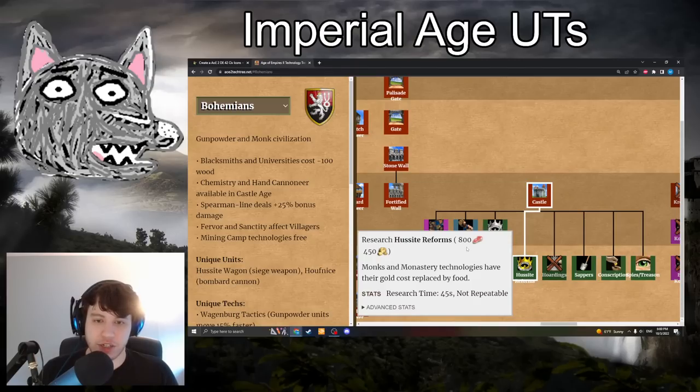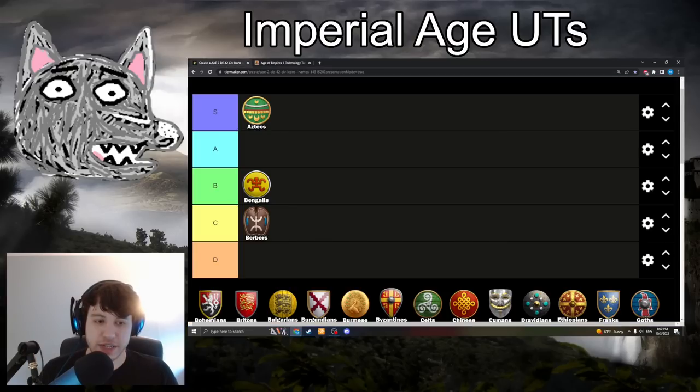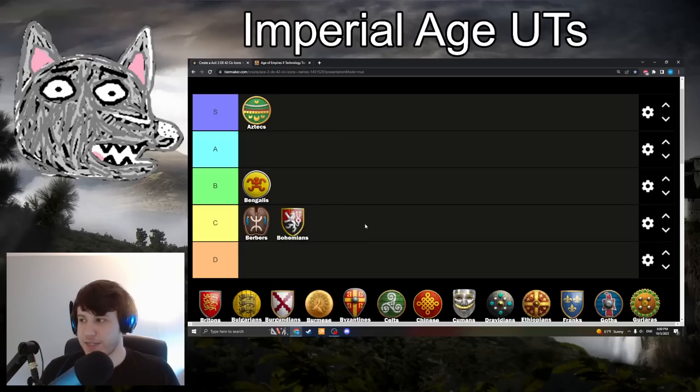Bohemians have Hussite Reforms: 800 food, 450 gold. Monks and monastery techs have their gold cost replaced by food. This sounds OP, but it's actually a C-tier upgrade. It can be nice in big late-game situations, but if you're going for a ton of monks, chances are you're really low eco, and in that case gold is actually easier to come by than food — which makes this tech a nerf to your monks. How many games have you seen where the Bohemian player is 1TC on 50 villagers, just mining a ton of gold with their free gold mining upgrades? You don't want your monks to cost food then. It's situational — maybe useful on Black Forest or super late-game Arena.